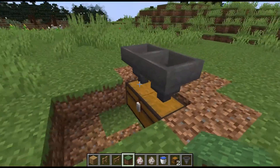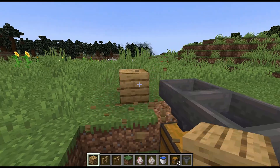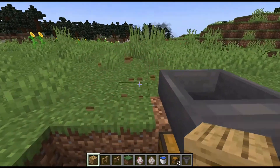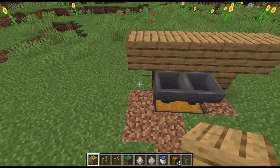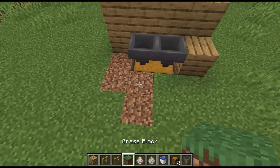What you want to do is grab your oak planks and put them around like that, making them one level high like this. Then you're going to put grass right here.